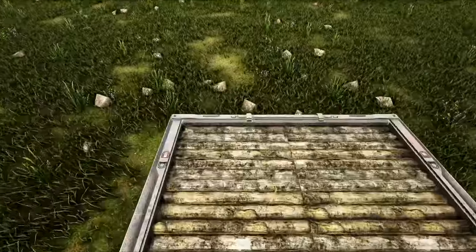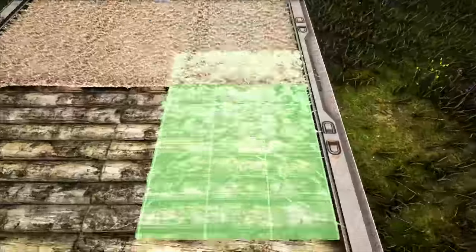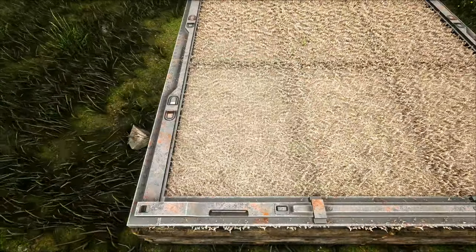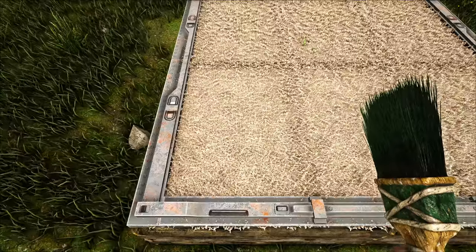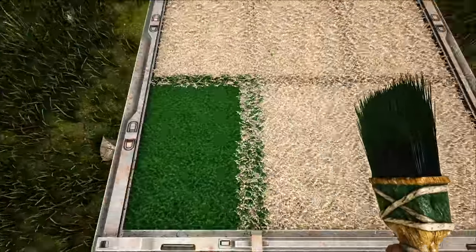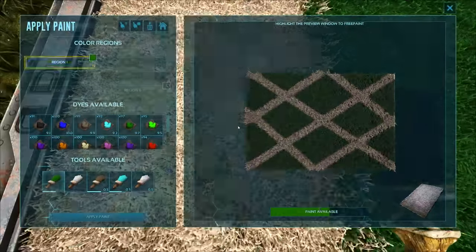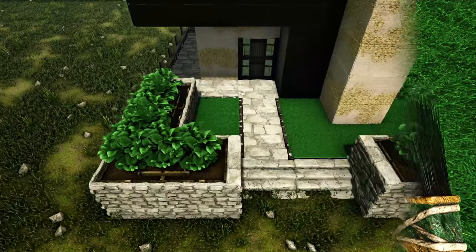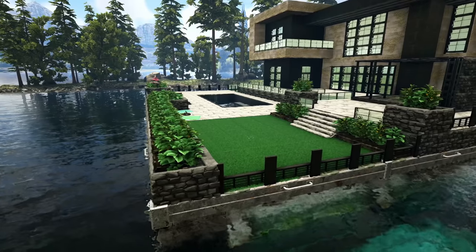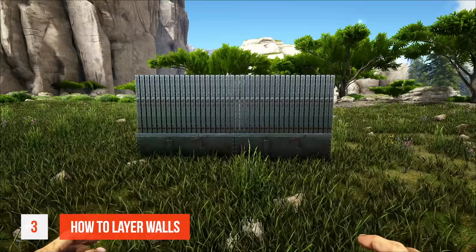Tip number two: creating grass or turf using rugs and paint. First, place some rugs onto a foundation or ceiling — it's best to use flat materials like wood or metal, as some materials like stone poke through the rug and don't look as good. Next, grab your paintbrush, hit the rug with it, and paint both regions green. You can see what this looks like when incorporated into a build — I used this technique on both my modern houses.